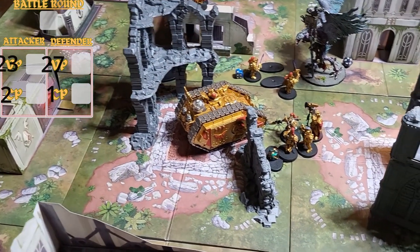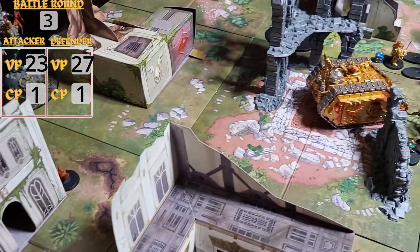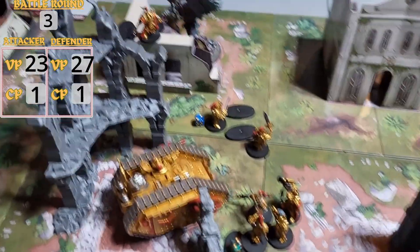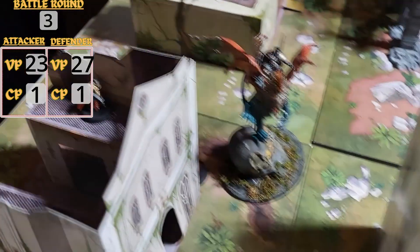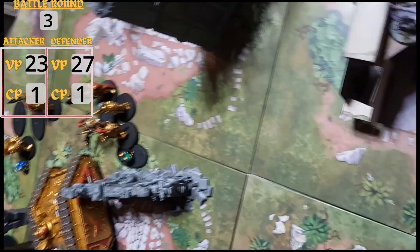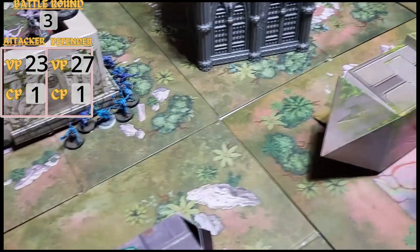Starting the Command Phase for turn 3: I drew Assassinate but discarded it because he only has one character. I also drew Secure No Man's Land and Behind Enemy Lines. Not a lot of movement this turn — Kairos is moving up to take the Terminators off the objective, the Bloodthirster is going to annihilate the Sisters. We're charging Kairos in there, the Bloodthirster in there, and swarming the Terminators.